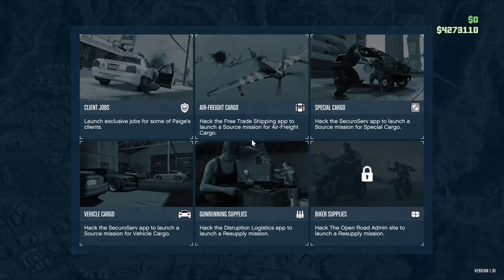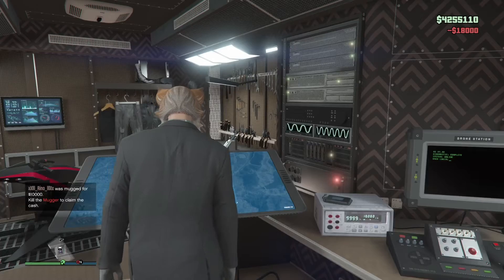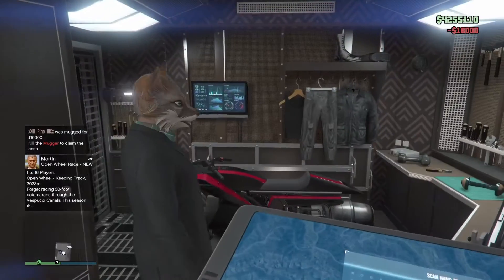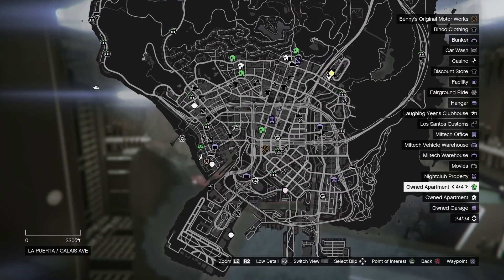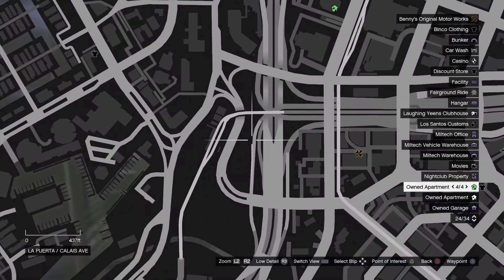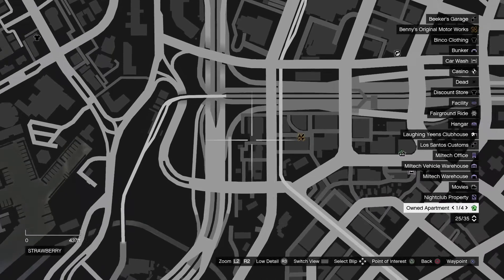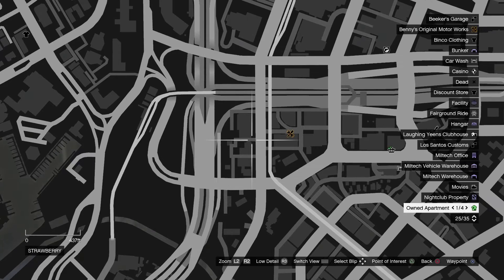After you buy your three crates, check the map. If the warehouse appears on the map, that means you're going to have to make three pickups. But if the warehouse doesn't appear on the map, that means you got lucky and the crates are going to be in some kind of a vehicle. This won't guarantee that, but it'll give you an idea of what mission you're going to have so you can prepare ahead of time.